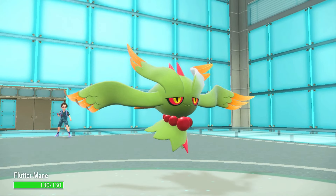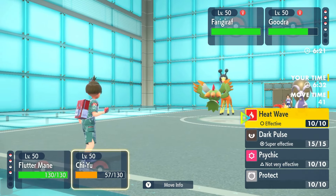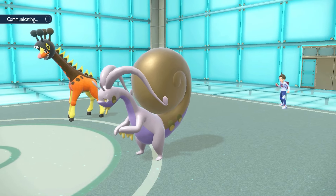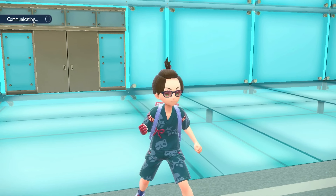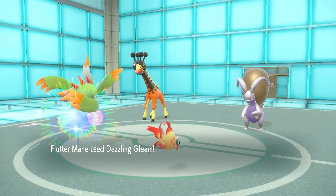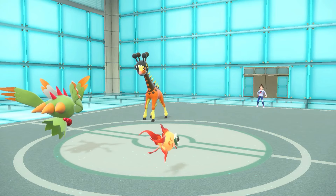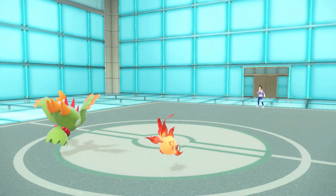Now it's Flutter Mane time. Kind of want to go Dark Pulse into Goodra. We're Choice Specs — let's go Heatwave. Max Special Attack with Beads of Ruin out here, so this is going to hurt. I really wanted Incineroar to stay in there. Dazzling Gleam comes out — that's a good chunk. Heatwave picks up the double KO! You can't go wrong with this combo. Oh, that's so frustrating — this would have been the perfect game if we'd picked up that KO with Terra Blast on Incineroar.